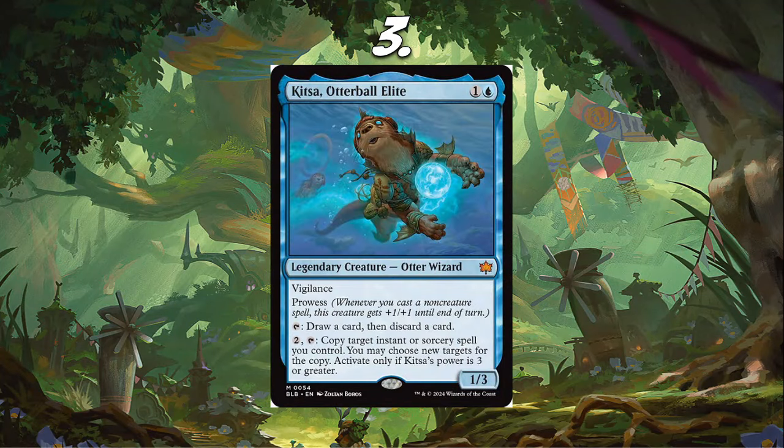Number 3, I have Kitsa Otter Ball Elite. I don't see a lot of people talking about this card and I don't understand why. It's a 1/3 for 2 with Vigilance and Prowess — I'm already on board. It's got the loot effect: tap to draw a card and then discard a card. But the mode I really like is paying 2 and tapping it to copy target instant or sorcery spell you control, and you may choose new targets for the copy, if its power is 3 or greater.